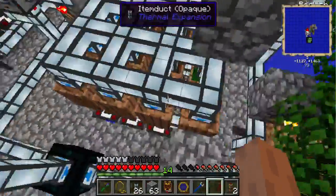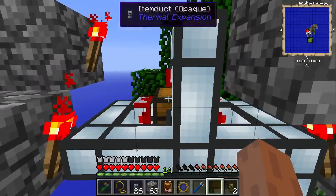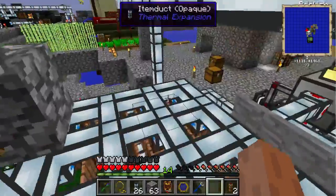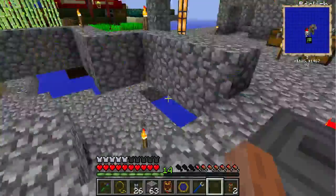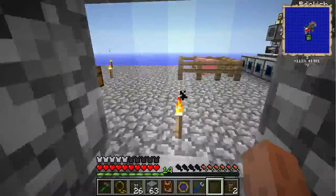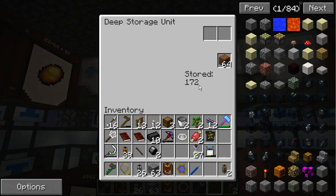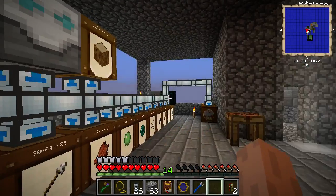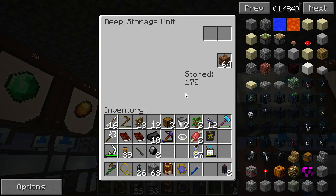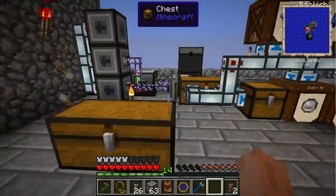Everything should start working again, slowly. This chest is full with leaves. Up here we're going to get a lot of dirt — 172, then 236. All right, so we're getting dirt here, that's pretty good.